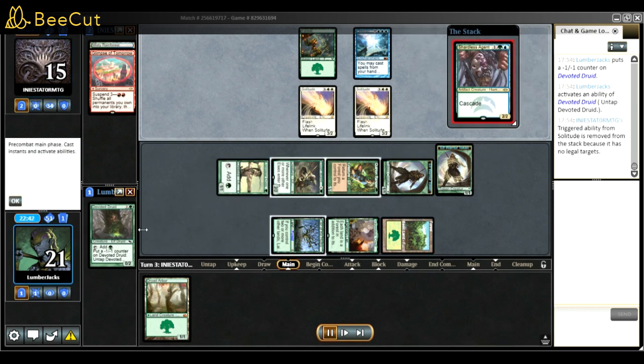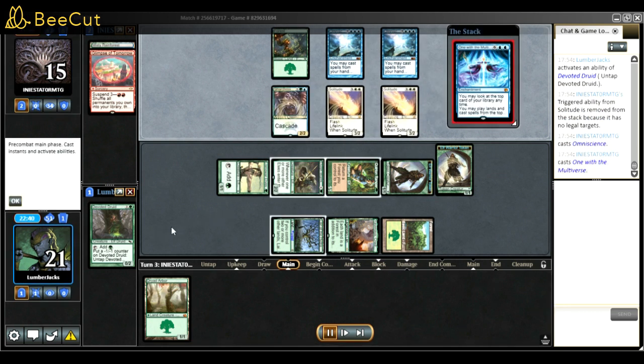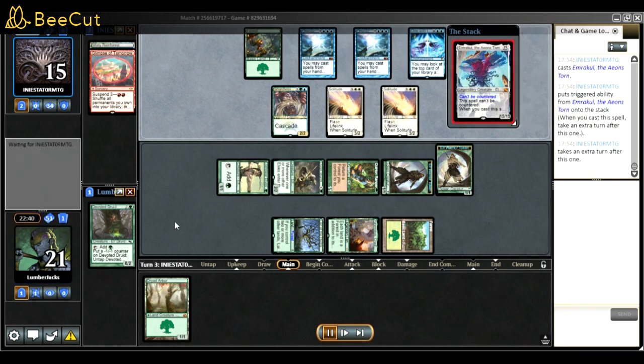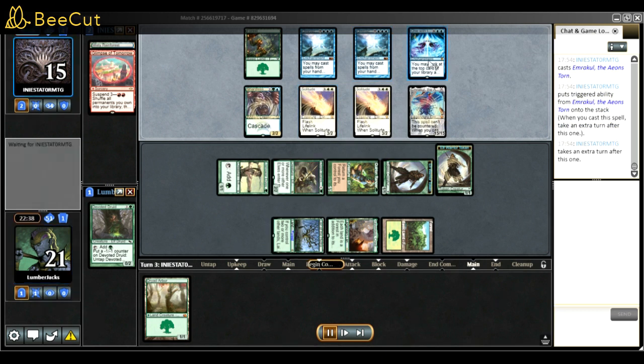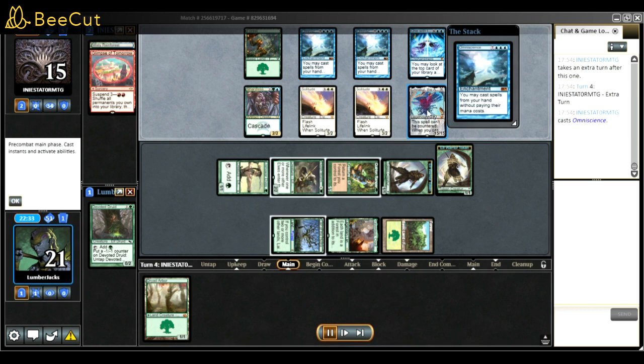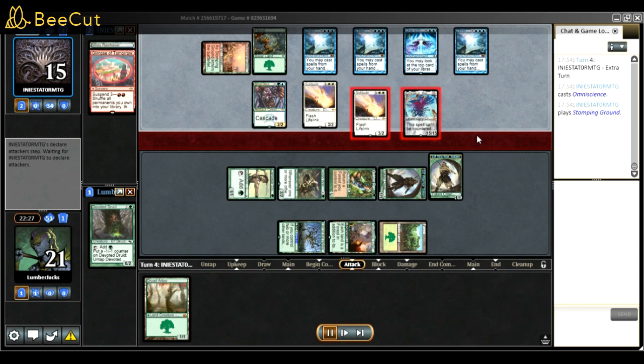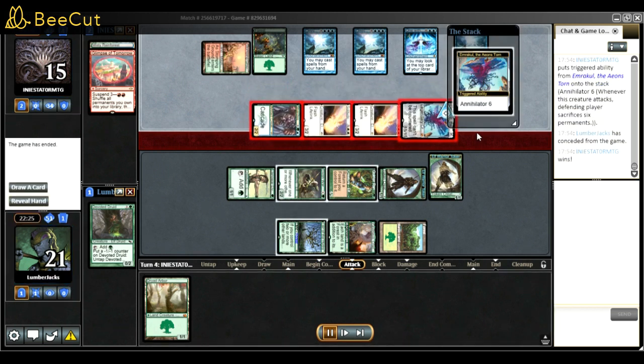Killing your own Devoted Druid against exile removal is also useful against Fury - if you have Fiend Artisan on board and they Fury for two damage to both and you have a two-power Fiend Artisan, just kill your own Devoted so Fiend Artisan won't die to Fury. I see a lot of players not do that and it's an important small thing. I did exactly that here - killed my own Devoted so it doesn't get exiled and I get graveyard value later.